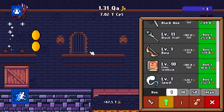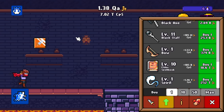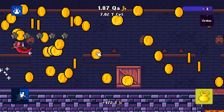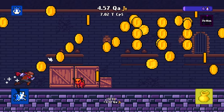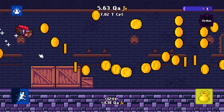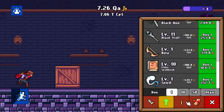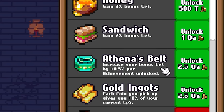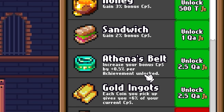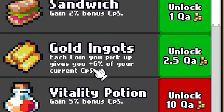We're already into the quadrillions — 1.24 quadrillion. For those who don't know, one quadrillion is a thousand trillions. And we get a frenzy, so we're going to make a whole bunch of coins right here. I'm going to keep sprinting through it because I'll get double coins. We got 5.13 quadrillion just for that, and we got some kind of achievement. Every achievement we get also makes us a lot of money — things like Athena's belt: increase your bonus CPS by 0.5% per achievement unlocked. Plus each coin you pick up gives you 6% of your current CPS. Yes please.